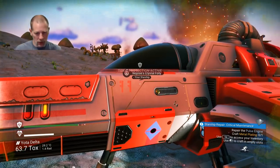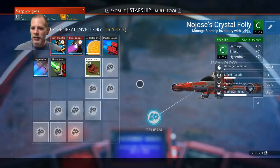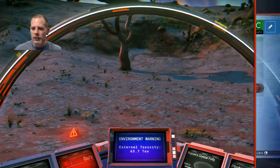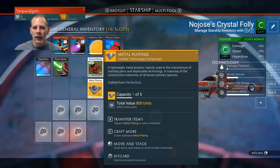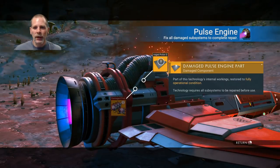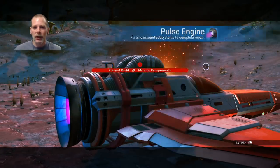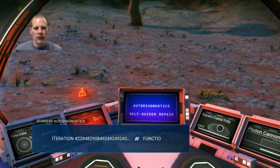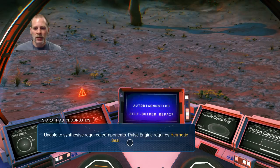We're inside the ship now, not in the toxic environment. Press tab to access inventory. We need to repair the pulse engine — craft metal plating. Click on an empty spot, craft metal plating, there we go. Now go to the pulse engine and install it. The pulse engine is functional! But it says vital ingredients missing — unable to synthesize hermetic seal.